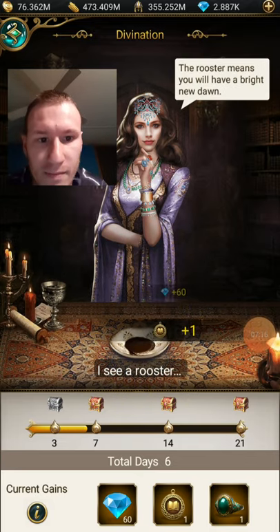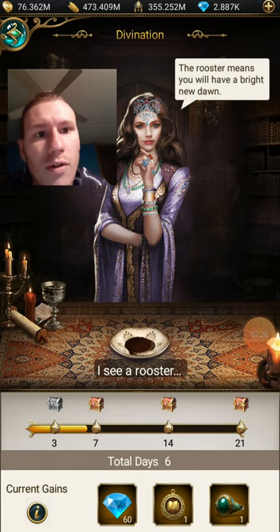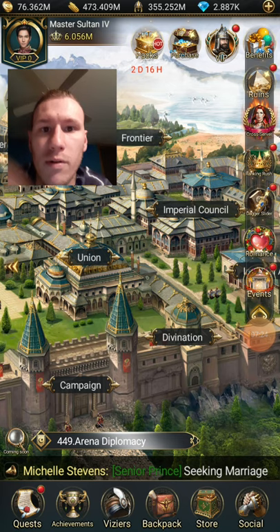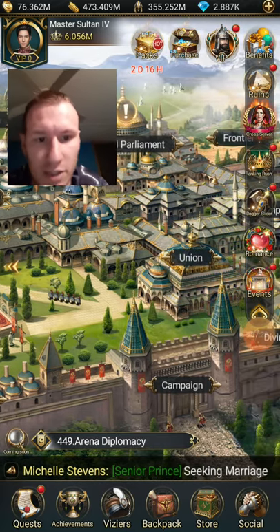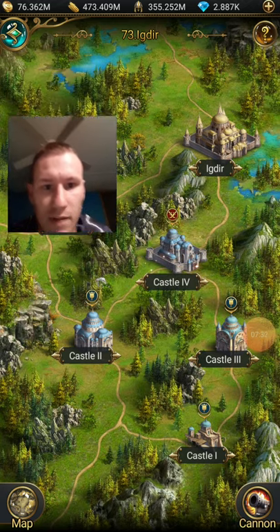Your fortune teller gives you some stuff. I see a rooster — the rooster means you will have a bright new dawn. Cool. I don't always read it but occasionally do.